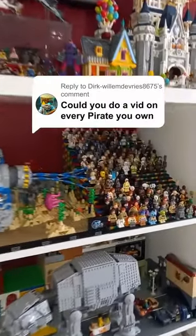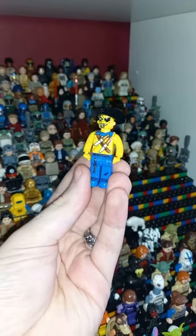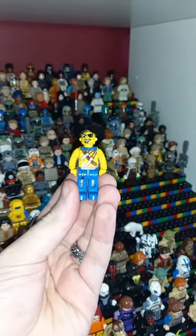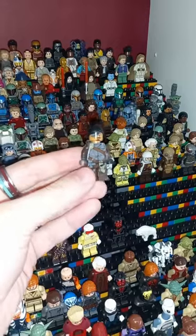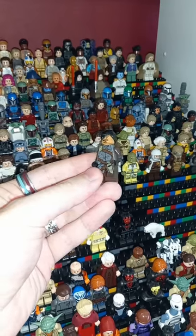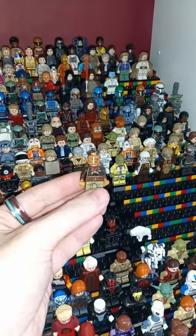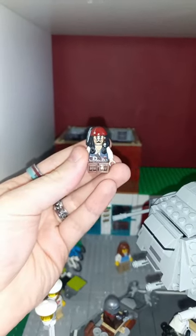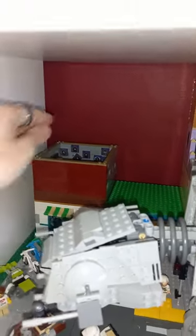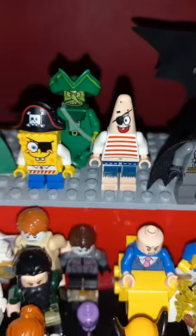Let's take a look at every pirate Lego minifigure I own. Starting with a 2004 Lego pirate — really cool because it's just bigger than a regular minifigure. I also have the two minifigures from the Force Awakens Falcon and two from the Mandalorian AT-ST. Stepping away from Star Wars, we have Jack Sparrow, usually found in the Villains Pub, plus Spongebob, the Flying Dutchman, and Patrick Starfish.